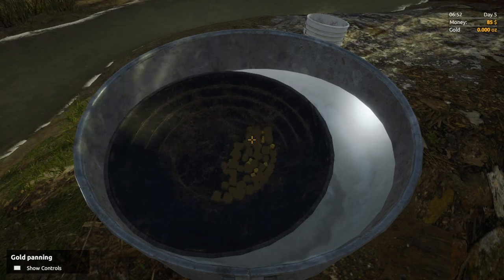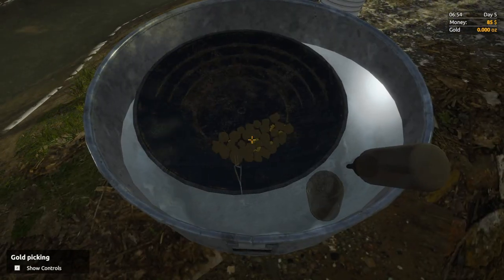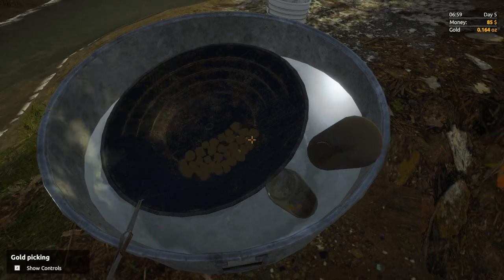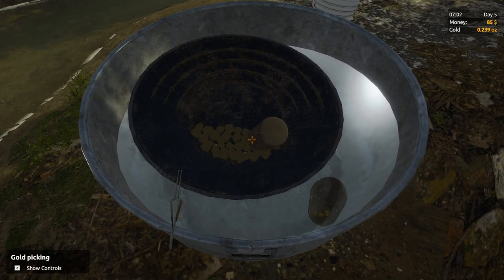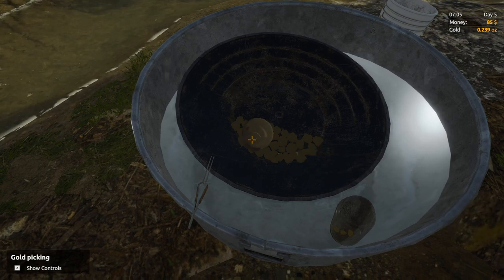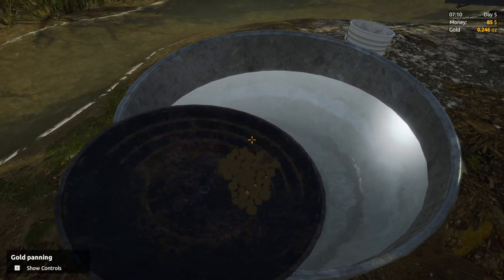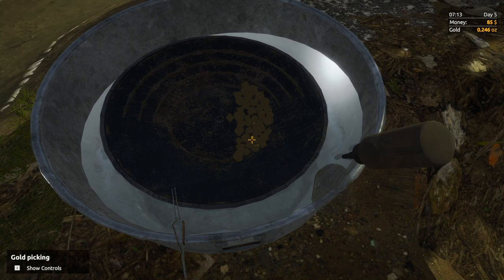Some people say you should wash the nuggets until they're completely clean - it doesn't do anything, guys. I'm going to reiterate that over and over. Look at all of these nugs - these are all from 100% filled moss mats, or in our case teriyaki flavored fruit roll-ups. I'm waiting for that little message to come up saying we found the biggest nugget in the world. Some people say you can use the ridges in the pan to stop the gold from falling out, but the ridges are there for show and don't actually do anything.